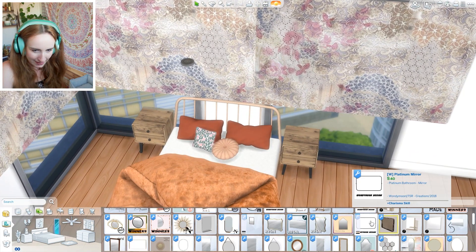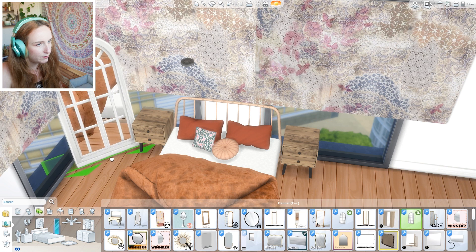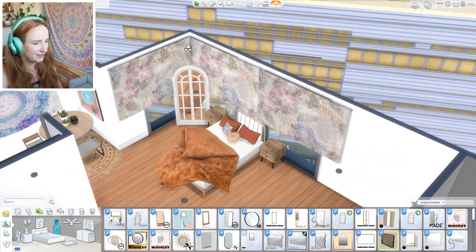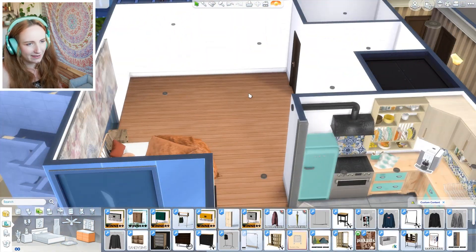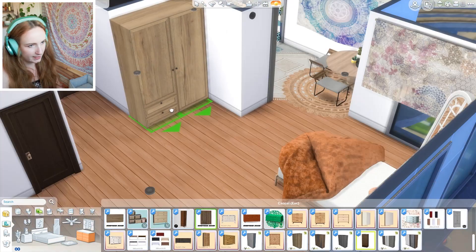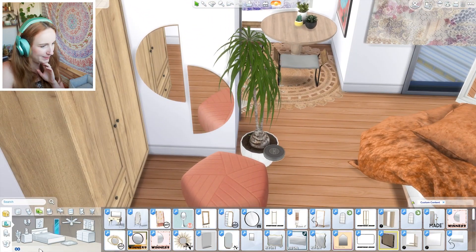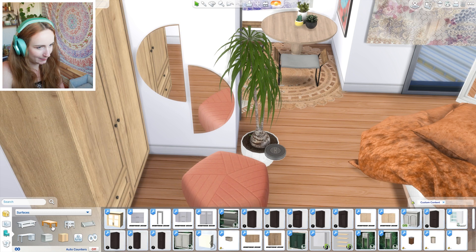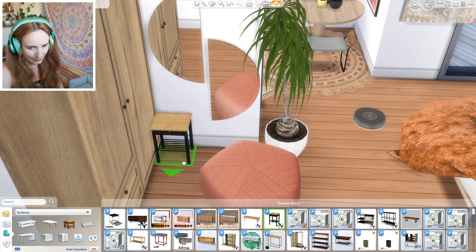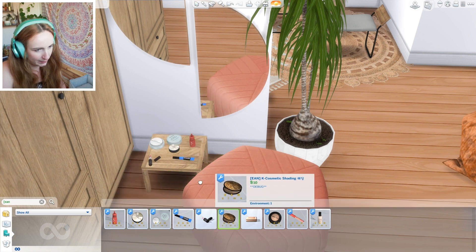Let's give her a nice big mirror to check herself out in - I want like a big standing floor mirror. I love these so much. I want that mirror - it's like a window but it's not, it's a mirror. I love it so much. Trying to work out how much space we need for everything. So all we really need to do now in here is the living room. Giving her like a little space to do her makeup - I've got loads of little individual makeup things, so let's get a little end table so she can have a proper little place.